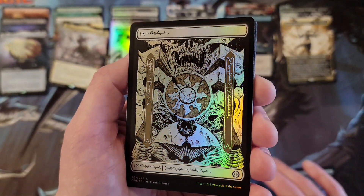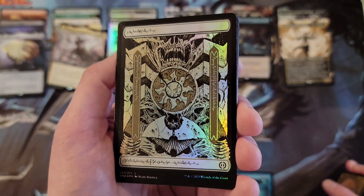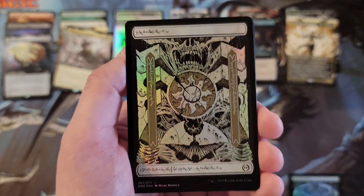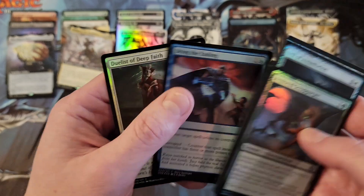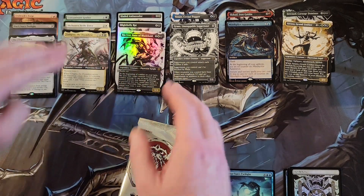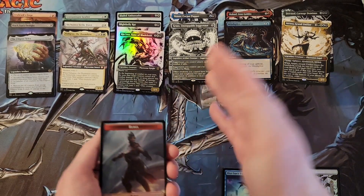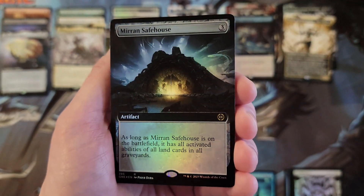I do apologize for those that tuned in for my speed-running. I'm not doing that on this particular video — I'm really enjoying this product. The visuals of this collector series are outstanding, it's so nice. It's a gorgeous set from a visual perspective. They really knocked it out of the park. Even if you don't love the Stepping Completes, you got the special artwork. That Graz artwork is awesome. I almost wish there was one in color. Next pack — Mirren's Safehouse.